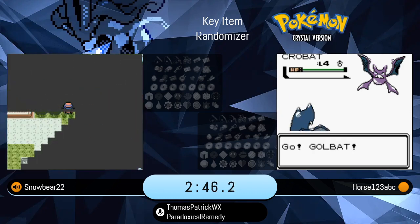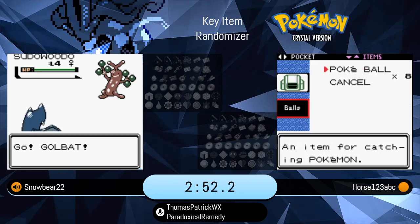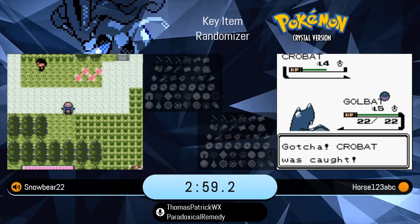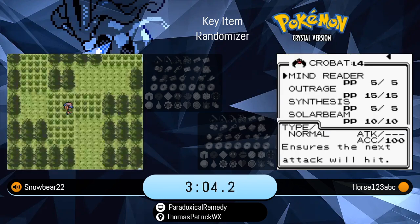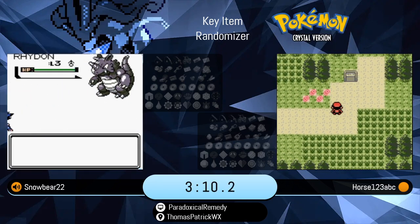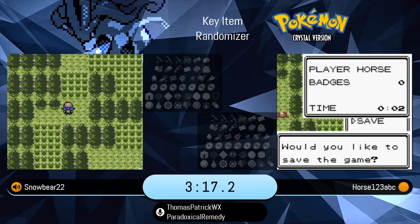On Snowbear's side, there's a Crobat on Route 30 — good luck outspeeding that, especially with the prior evolution. Snowbear finds a Sudowoodo on his side. Horse is going to catch the Crobat. I would honestly say that's a very underrated main Pokemon. Its speed is excellent, it has great physical attack, of course it is a poison type. It didn't look like it had a great moveset though. But at the very least you put that out front and you know you're not going to get outsped by anything in the first few routes.